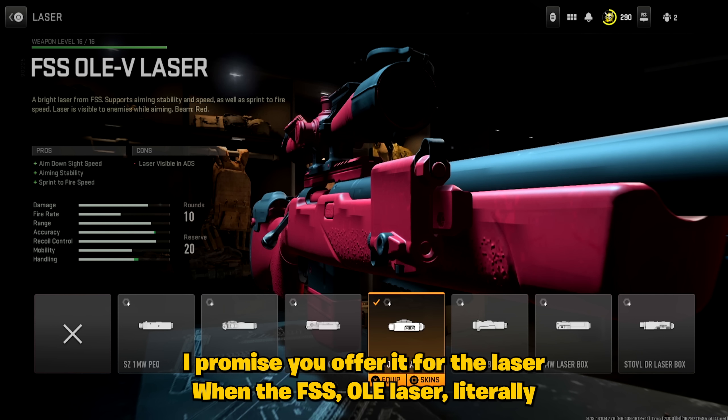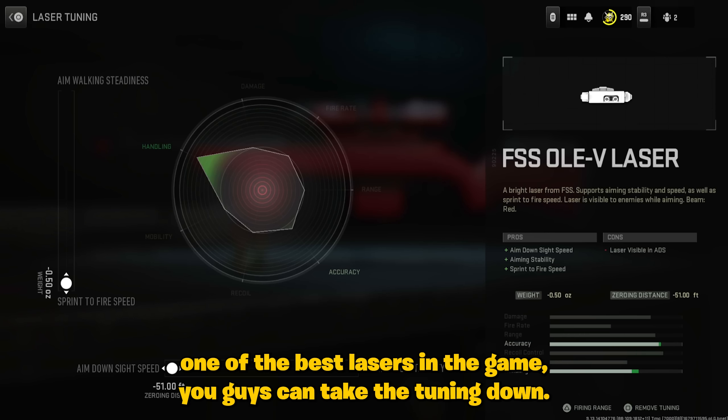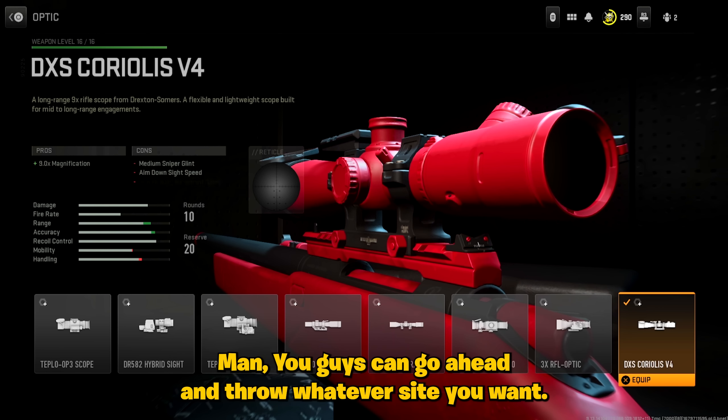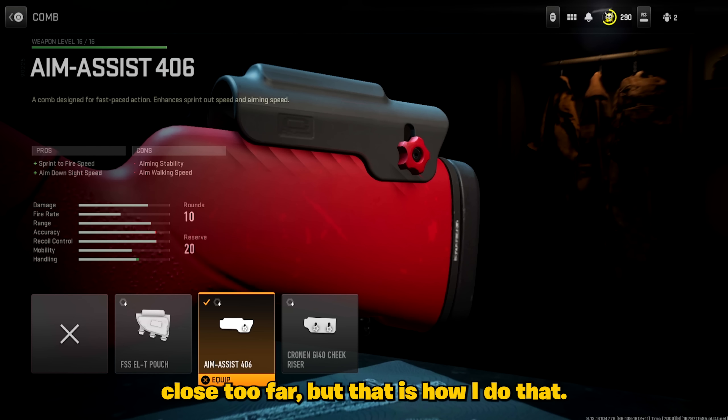Off rip for the laser, we're running that FSS-OLE laser — literally one of the best lasers in the game. You guys can take the tuning down: we use the sprint-to-fire and the ADS speed. Next up, we got the DXS sight — you guys can throw on whatever sight you want. As far as the tuning, I tune the ADS speed; I don't tune the range or anything closest or far, but that's just how I do that.